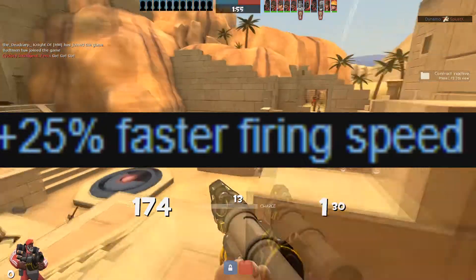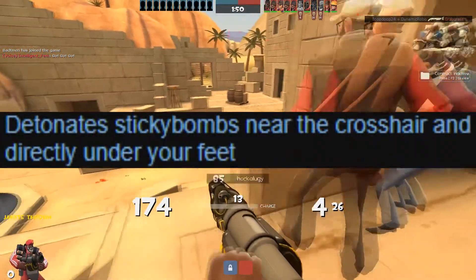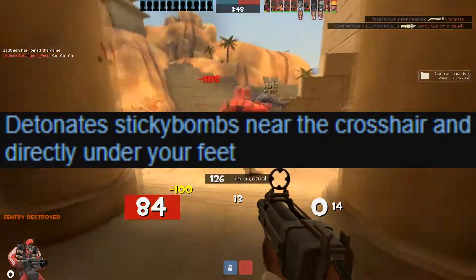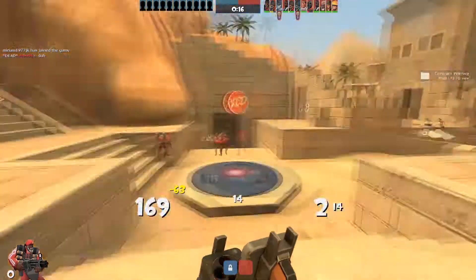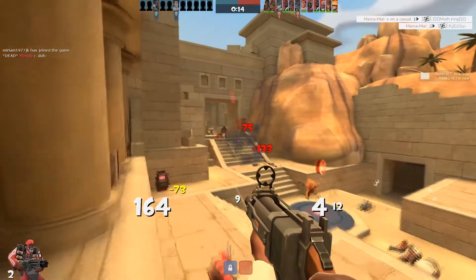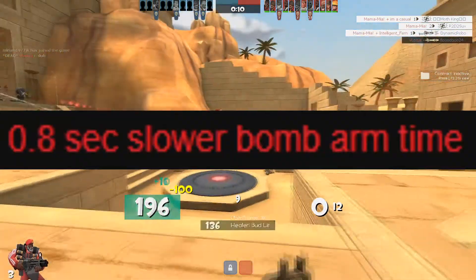It features a faster firing speed for your stickies, more ammo, more stickies out, and the big one: it detonates only sticky bombs that are under your feet or near the crosshair. These are all well and good, but I hardly ever see this thing used in casual or competitive, and that is due to its massive glaring downside — a mere second added to the stickies arm time.